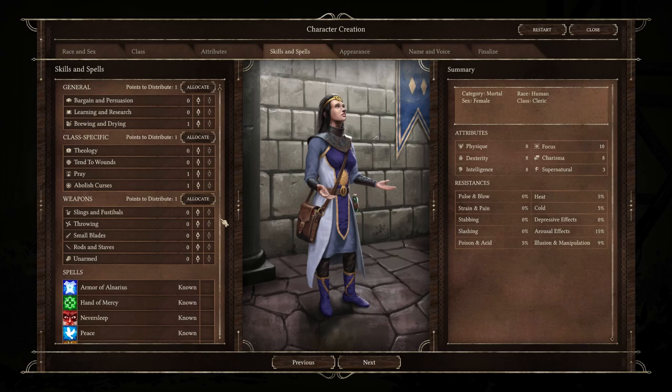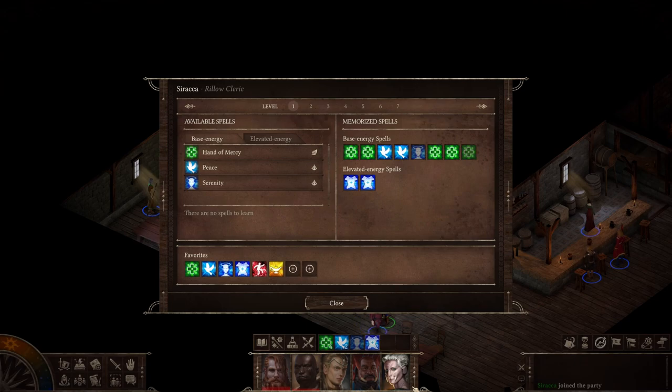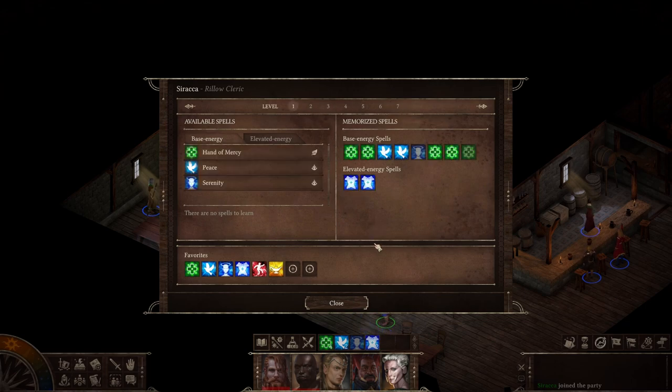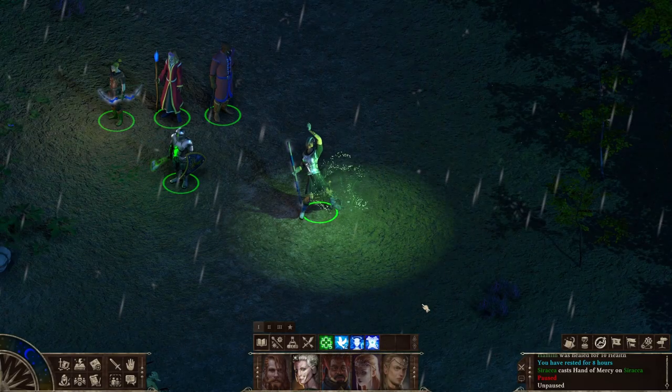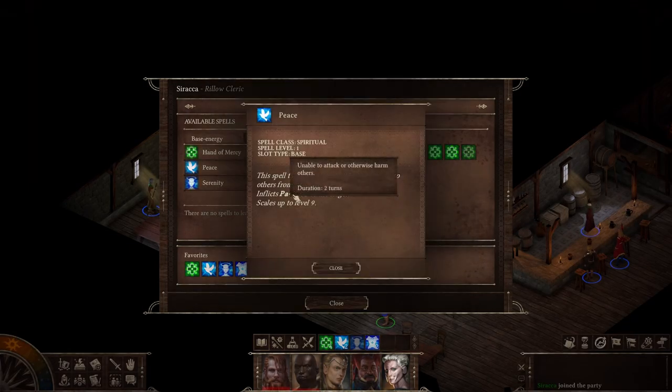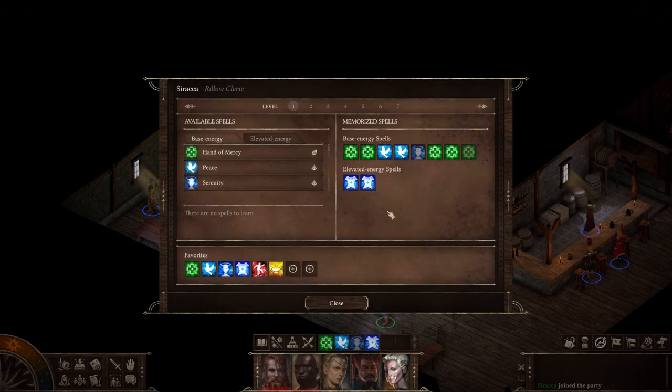You do get a Cleric party member, so for the spell list I'm going to flip over to her. My Cleric is level nine, which means she has spell slots all the way up to level four. Unfortunately I can't comment on spell slots five, six, and seven right now. For the spells I do have: first is Hand of Mercy, a single target healing spell — definitely effective early in the game. Next up is Peace, which inflicts Pacified on an enemy, meaning they cannot attack for two turns. Very effective, especially against enemies that do high damage.